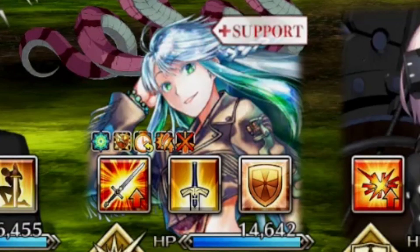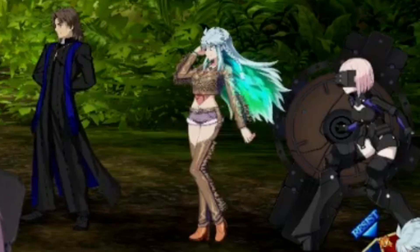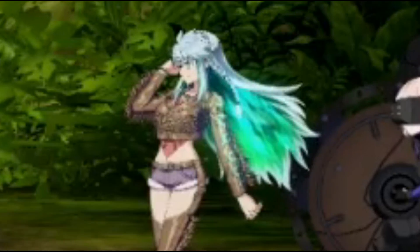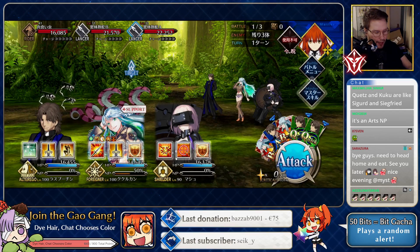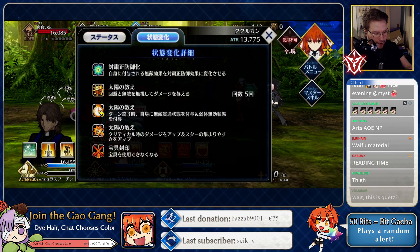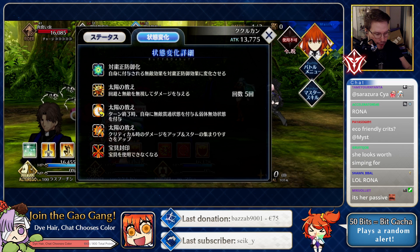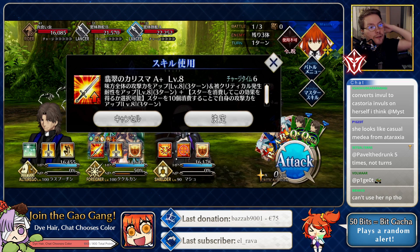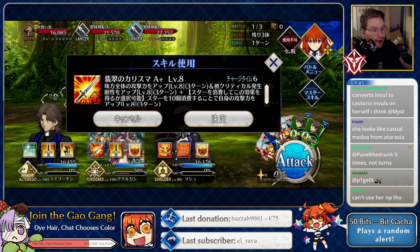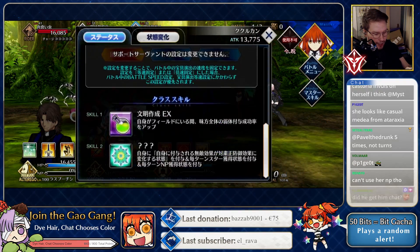Oh, but she can't use her MP — what a tease. Whoa, look at her outfit though, and that hair! I'm actually gonna go through her skills. What the hell is that icon by the way? That first one — it says something about invals on herself. Oh, it converts normal invals into special invals. Wow.